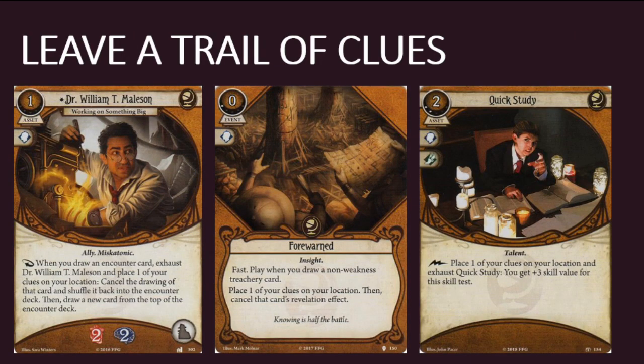Crack the Case may also be useful in Seeker and off-class Seeker decks that fuel effects by placing clues on locations using cards such as Dr. William T. Mallison from Lost in Time and Space, Forewarned from the Unspeakable Oath, and Quick Study from the Boundary Beyond. If you drop a clue on your location with Quick Study to gain plus three skill value for a skill test, then later rediscover that clue either by taking an investigate action or through trickery such as Roland Banks' response or Evidence, you could then play Crack the Case to generate a few resources as well.